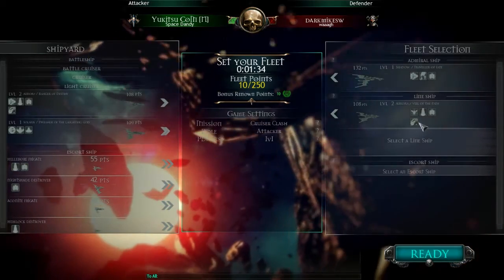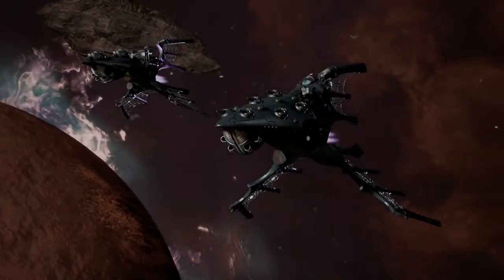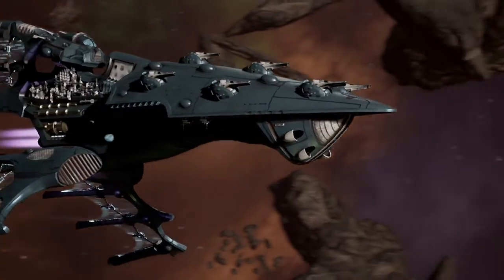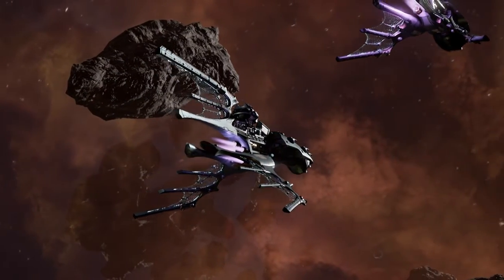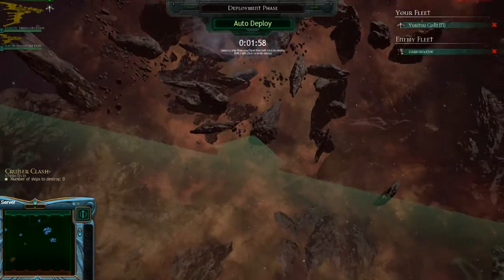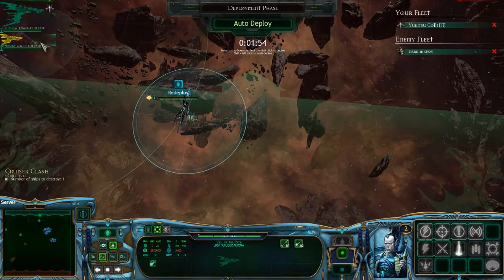So I chose the upgraded range on my Auroras — that is just for incredibly micro-intensive moments, because currently it's a bit glitched. You don't have to aim at the 9,000 range with the auto-fire, so you have to actually set it to fire its cannons at 6,000, unless you're manually micro-ing and firing it, which is tricky, so I don't really do it.